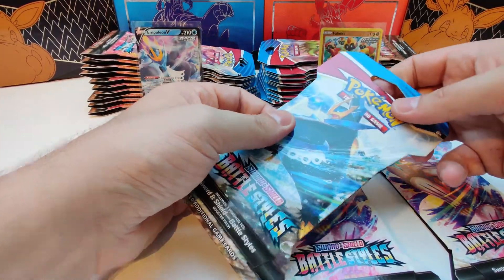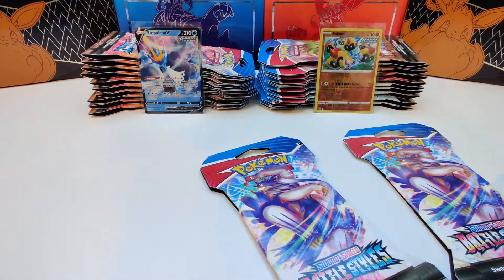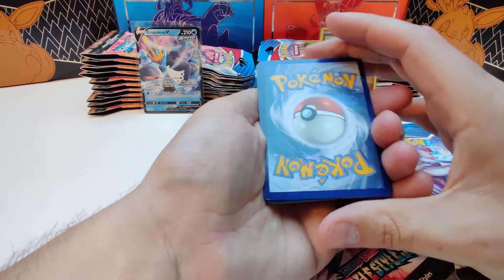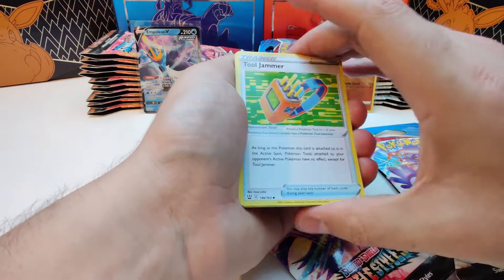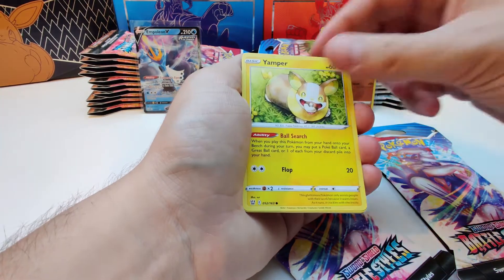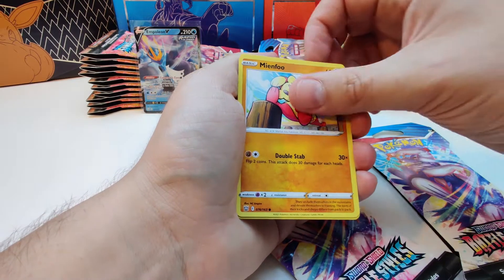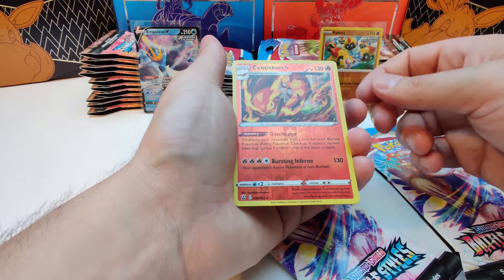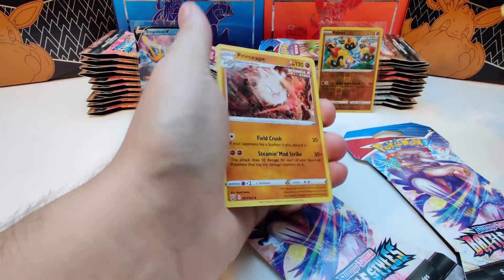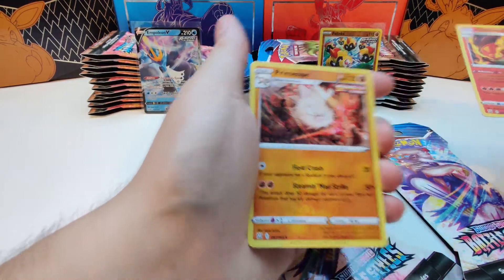Next and last Empoleon pack, let's go. Starting off with the Metal Energy. Golbat, Murkrow, Bellsprout. Reverse holo, rare — very nice. And the rare card is... nope, a Primeape. Non-holo. Very aggressive.